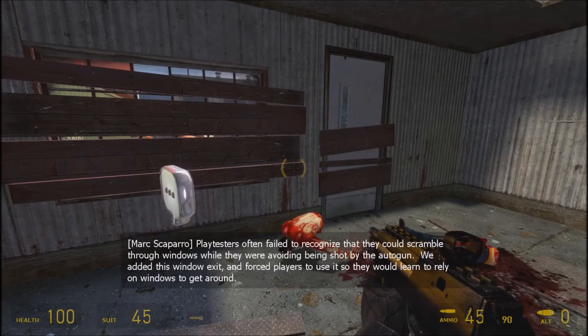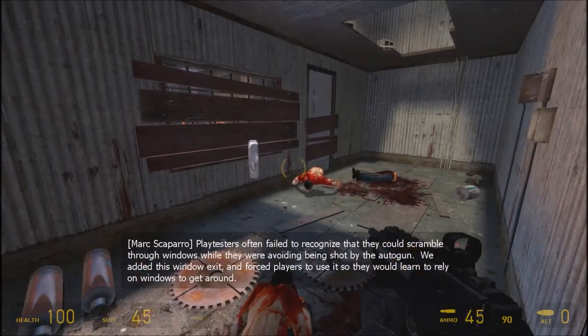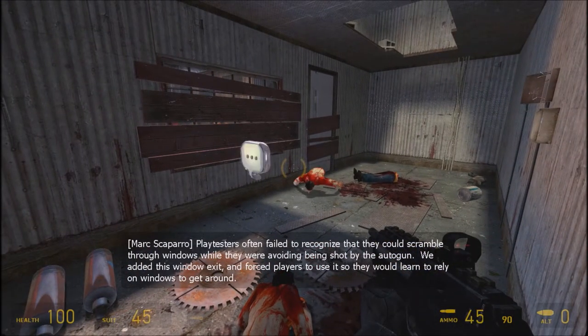Playtesters often failed to recognize that they could scramble through windows while they were avoiding being shot by the autogun. We added this window exit and forced players to use it so that they would learn to rely on windows to get around.